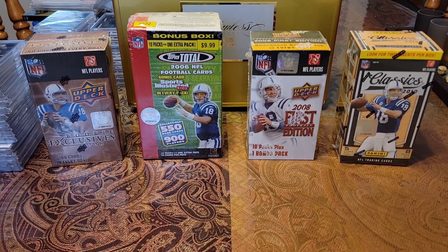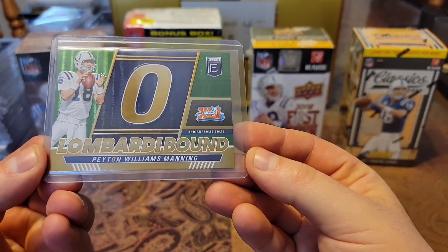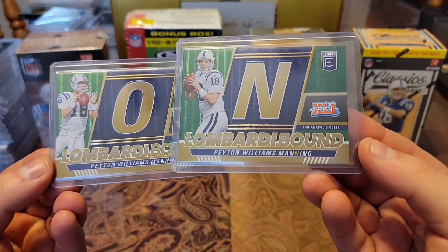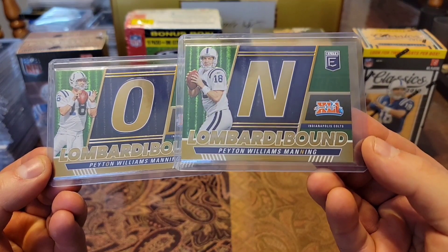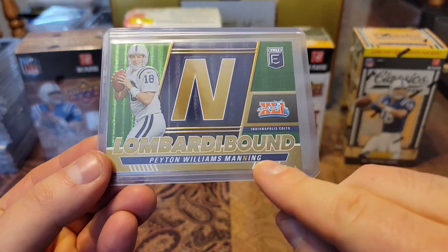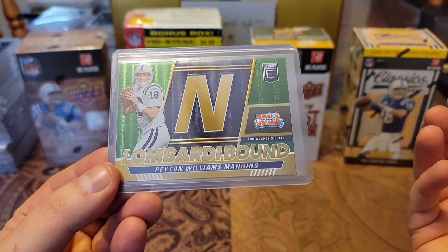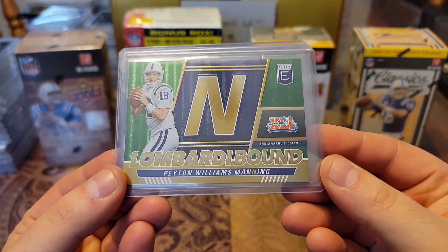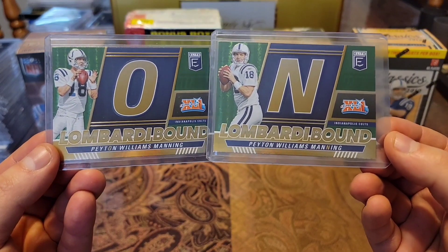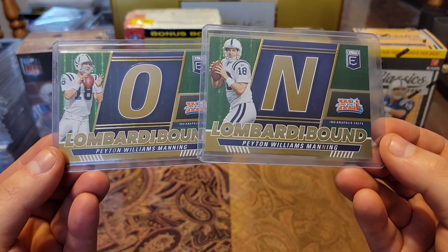We'll start off — I have two 2023 Lombardi Bound Letter Editions. We have the green O — love that green shimmy — and then the green N. It's really nice to add these to my binder. I love the fact that they highlight the letters down here, because there are a couple M's and a couple N's. It would be a total nightmare to figure out what's what without that, so very happy they included that. Really nice cards.